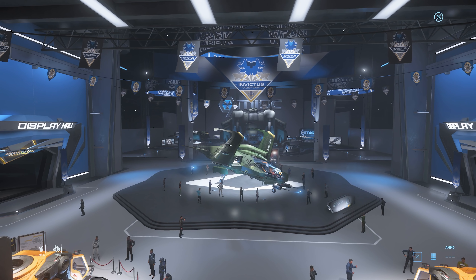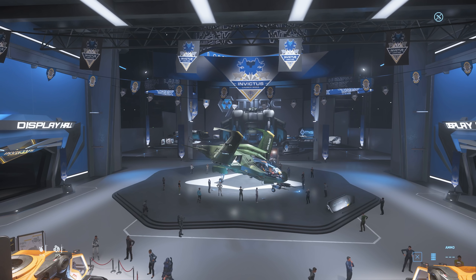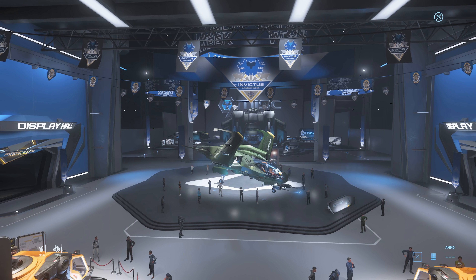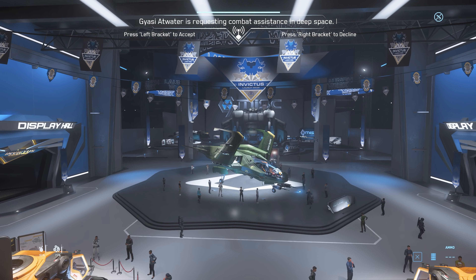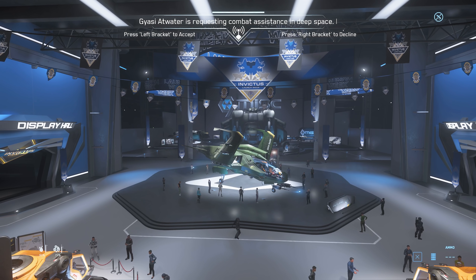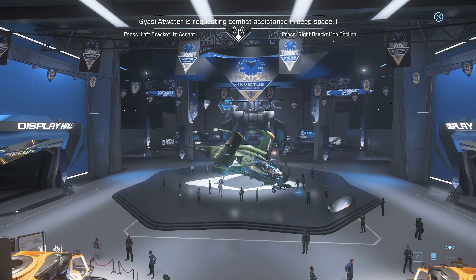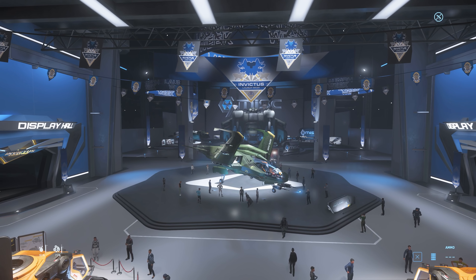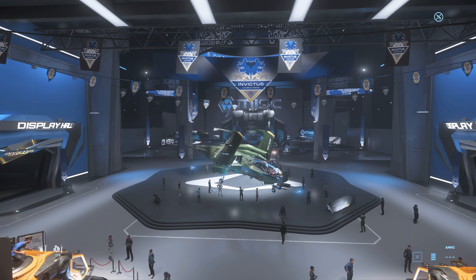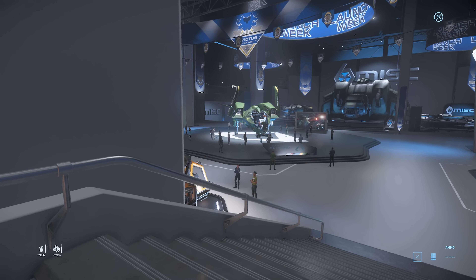Hello and welcome to some more Star Citizen. We've got a load of ships and manufacturers doing their thing today - it's a new sales day. We've got MISC, Consolidated Outlands, ARGO, and Crusader, though Crusader hasn't got any ships rentable in the show because none of their ships are done yet. Let's have a look around the expo hall and see what there is to offer.